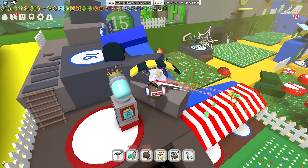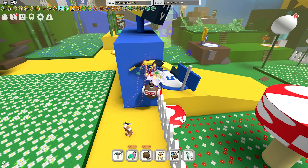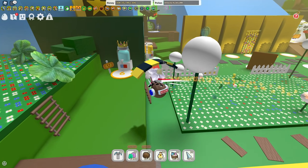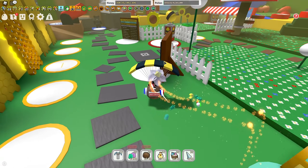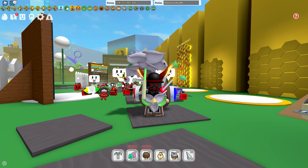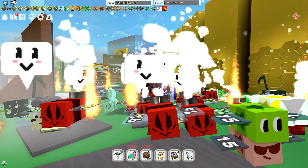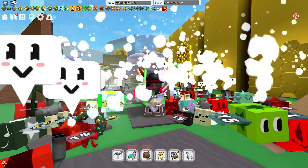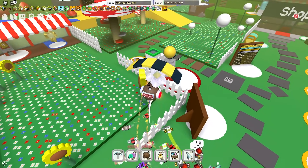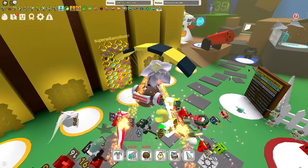Gummy star has a 2% chance of spawning when you use a gumdrop, but if you use 75 gumdrops, it's a guaranteed spawn — that's about five minutes of your boost. With bad RNG you can only get three gummy stars in a boost; five is good RNG; six is amazing; seven is just unheard of.